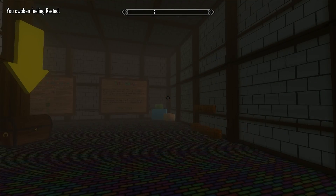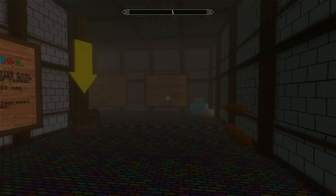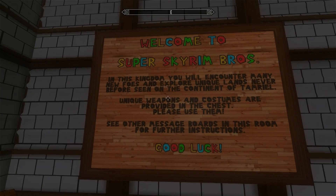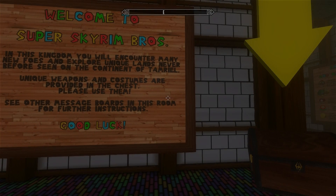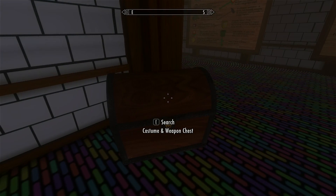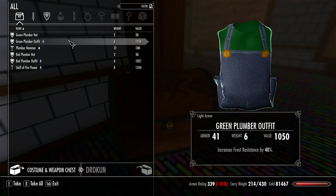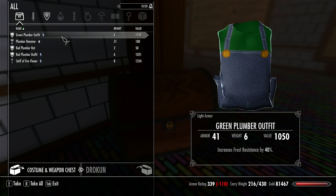I have to turn around. Colorful floor! So this is a Mario thing in this kingdom. Let's read this for a second — unique weapons. Here we have a weapon chest. What should I wear, guys — the green or the red? I'm going to go green.